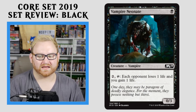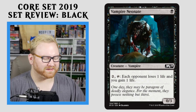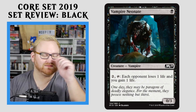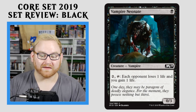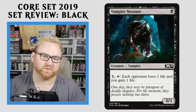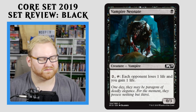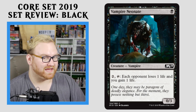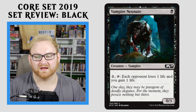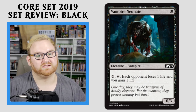Moving right along here, we have Vampire Neonate — a 1 black mana 0/3. You can pay 2 and tap it: each opponent loses 1 life and you gain 1 life. I really feel like this card should be a zombie — the art makes it look like it should be a zombie — but the life gain/life loss is more of a vampire thing, so I get it. A 1-mana 0/3 is fine for Draft and Sealed as a great blocker, and being able to create a 1-point life swing each turn on instep is pretty decent — a great way to basically attack without really attacking. In Standard, though, I'm really skeptical of this seeing play. Maybe in a black-white life loss/life gain deck, but it is just a 0/3, so you might just want to use that mana for something else in Standard. It's okay in Draft and Sealed at the one-drop slot because it can block a couple turns.